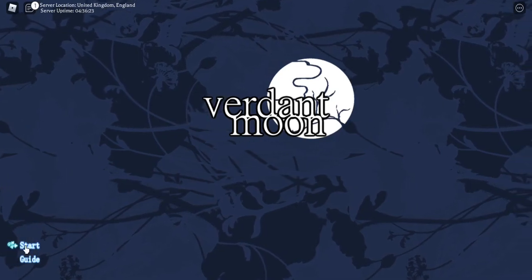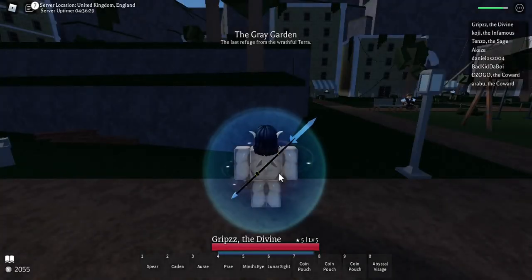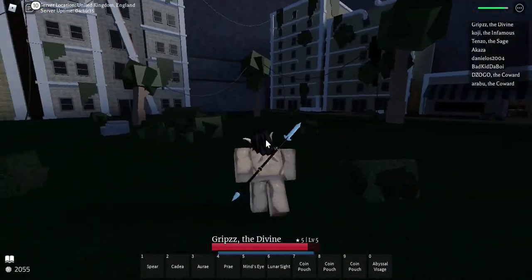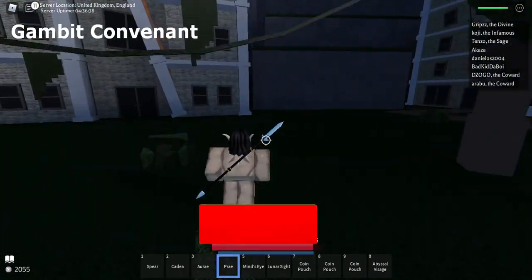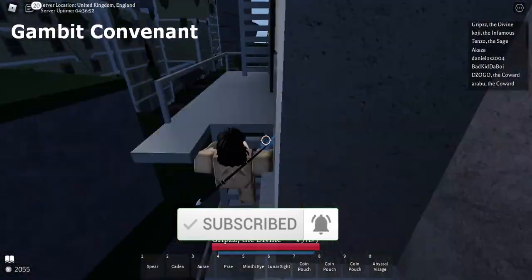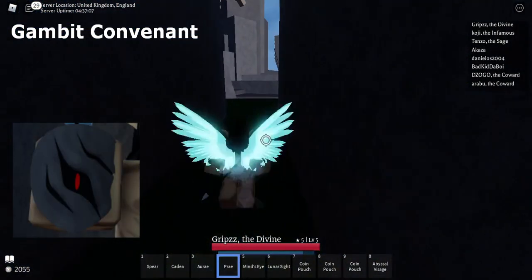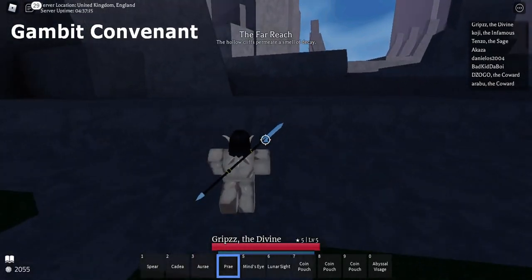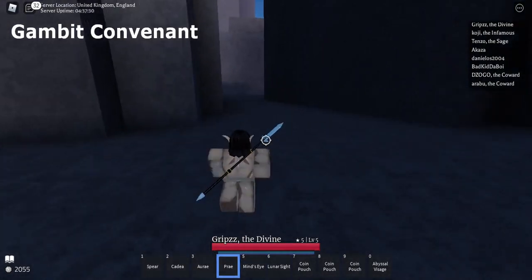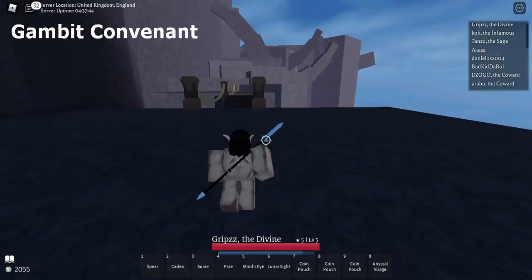Welcome to the video. Today I'll be showing all the covenant locations — the Gambit and the Shadow covenants. Right now I'm rocking the Gambit covenant. To progress the Gambit covenant you'll need coin pouches, and for the Shadow you'll need soul coins. The Shadow one is harder to get because you have to collect an item called an abyssal visage, which you find by killing assassins in the woods or the graveyard. I'll make a video later on the best way to farm these.